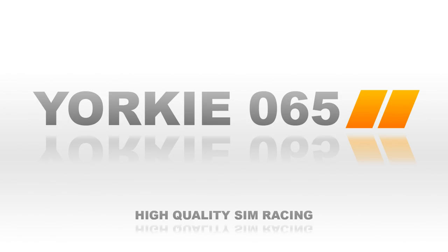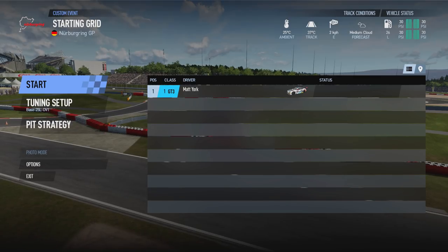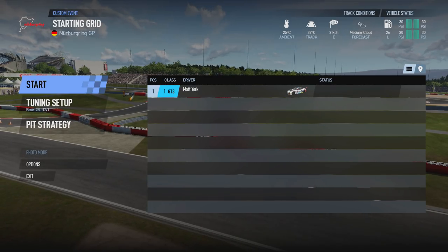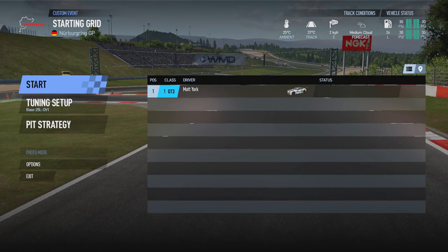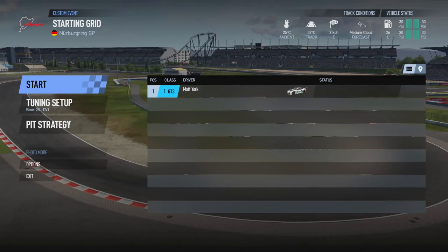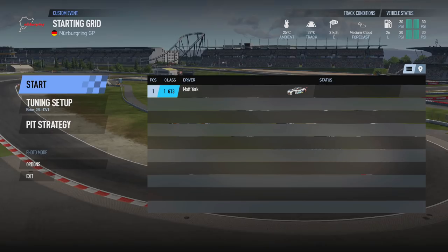Hello and welcome to the second episode of the Insider's Guide to Project Cars 2, where today we're going to be taking a look at both the pit strategy menu and also the in-car management menu. We're going to start off with the pit strategy menu first, as there are a number of things that tie nicely with the in-car management menu later. The pit strategy menu can be found on both the pre-race screen at the start of race sessions, but also in the in-car screens during your practice and qualifying sessions as well.